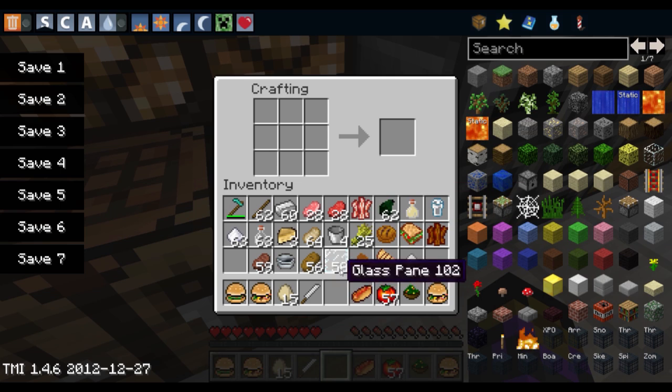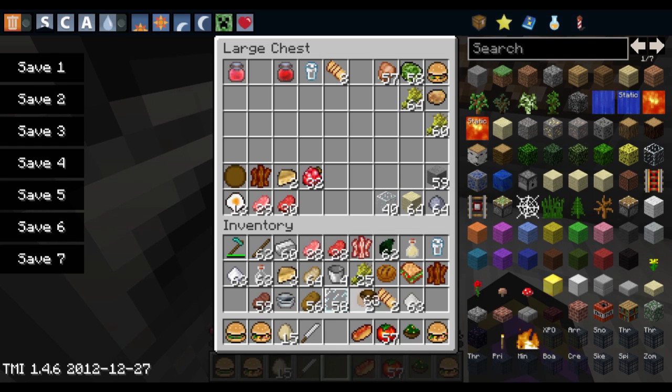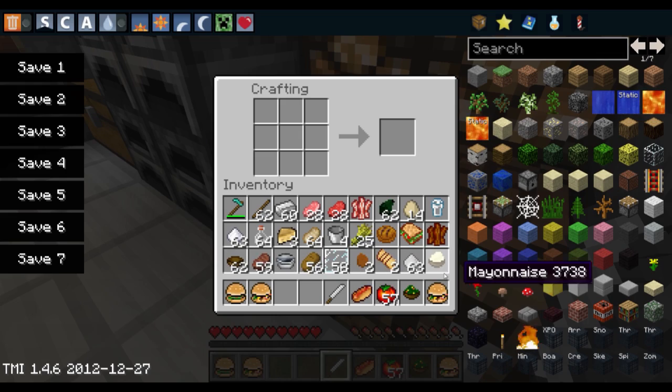And you need to create mayonnaise. You need a bowl, some oil and an egg, and that creates mayonnaise, which is used for some various other ingredients.